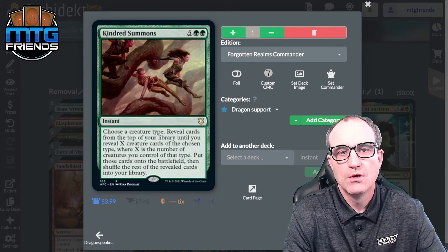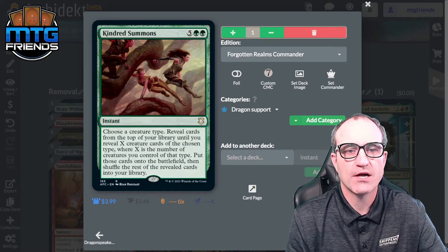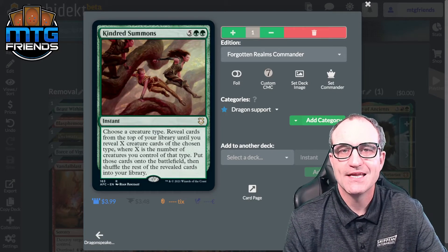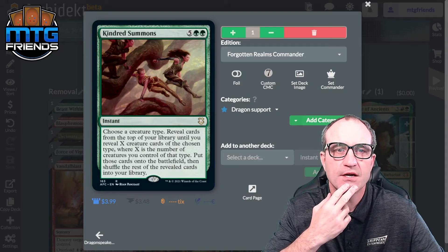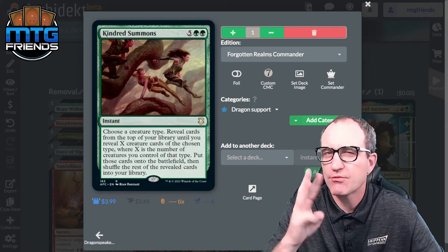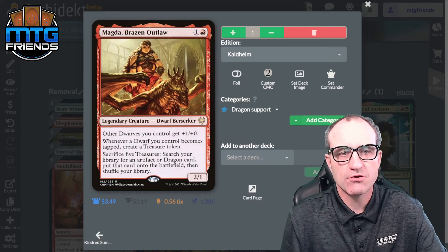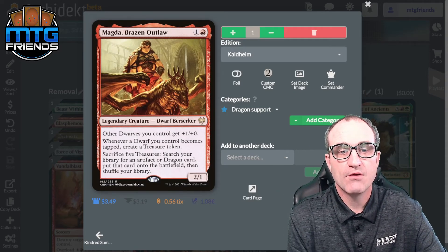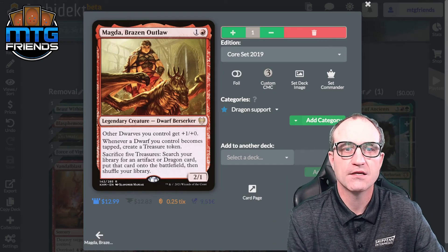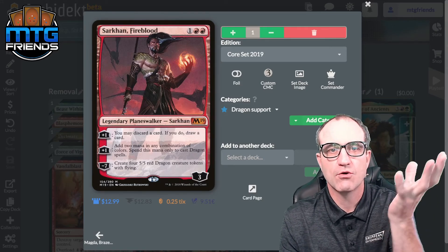Kindred Summons: choose a creature type, reveal X creature cards of that type from your library where X is the number of creatures you control of that type, then put those creatures onto the battlefield. This is probably one of the top three cards I'd swap out if needed. Magda, Brazen Outlaw is for early game Treasure generation — sacrifice five Treasure tokens and go fetch a Dragon and put it onto the battlefield. Two thumbs up for Dragon tribal.